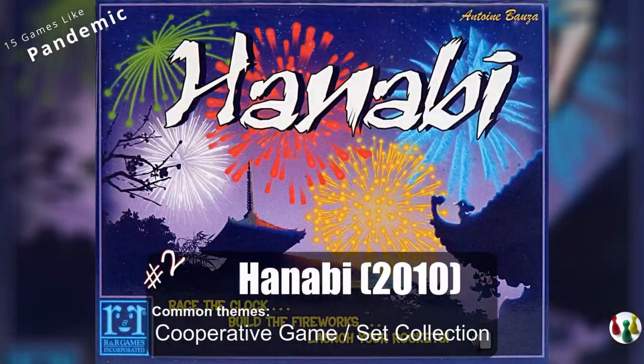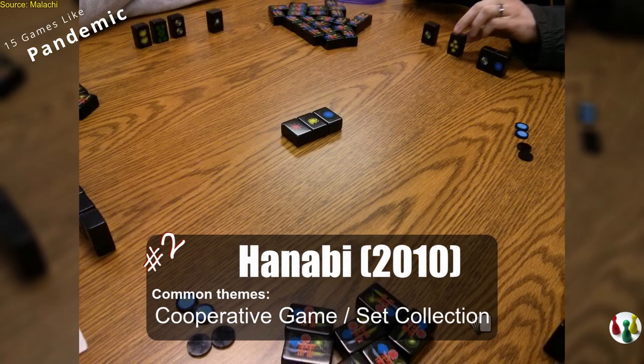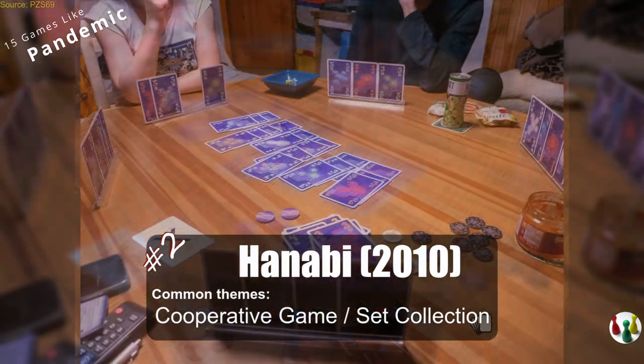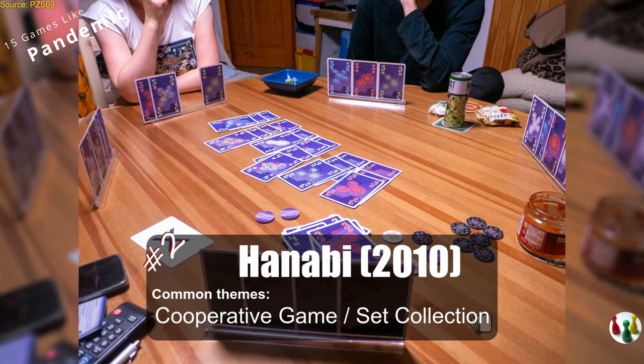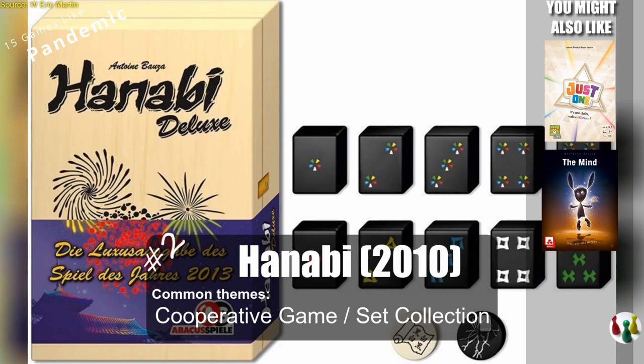Back to lighter games, we have Hanabi, a cooperative card game where you have to light up some fireworks with your team. It's a fun card game where everyone except you knows which cards are in your hand. For more lightweight cooperative party games, have a look at Just One or The Mind.